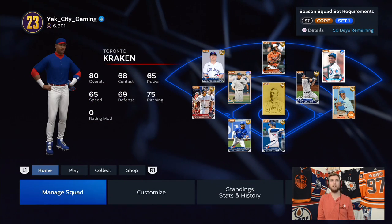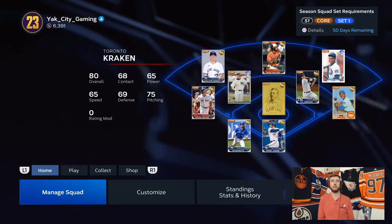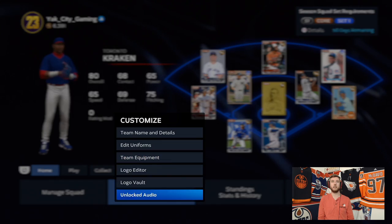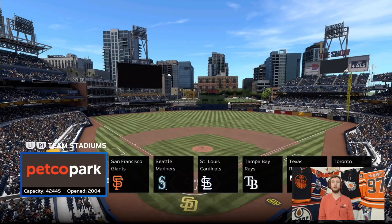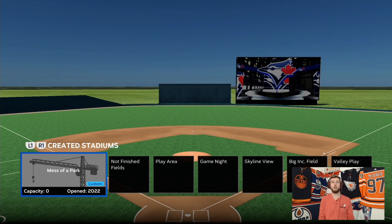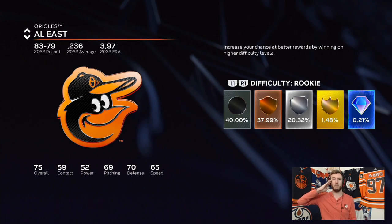Now let's go over to Diamond Dynasty to show how this all works. I still don't have a home jersey done but the away jersey is equipped. Go to Single Player Modes, Play vs CPU, select the Baltimore Orioles, play as the home team, go to Team Stadiums, then Created Stadiums — and there you go. You can L1/R1 over to Created Stadiums and play at Mess of a Park. Thanks so much for tuning in — I'm Tyson, or Yak. This is ClemHawks, I'm up and out of here.